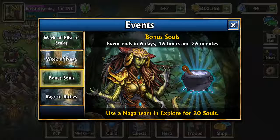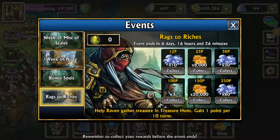I probably won't be doing the naga explore — I get enough souls from my PvP team using Dragon Soul or Valkyrie. Rags to Riches: help Raven gather treasure, and treasure hunt gains 1 point per 10 turns. They brought back the treasure hunt version; I've been amassing a good amount of treasure maps so I'll probably get this done.